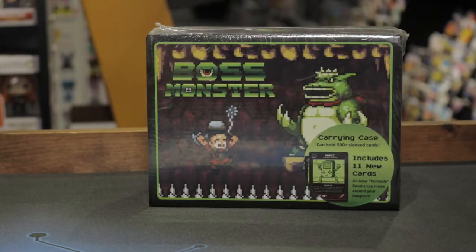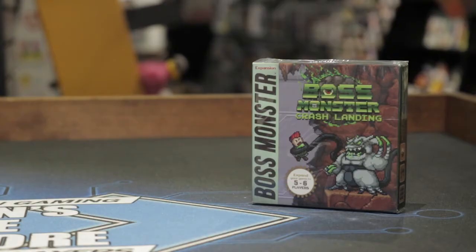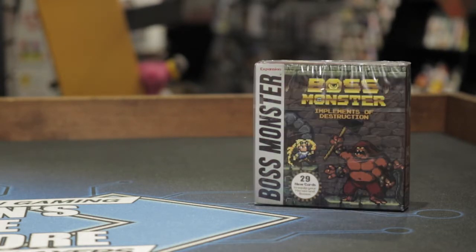The collector box not only gives you a fancy retro lunchbox-style carrying case but also includes the portable expansion pack, adding a new boss and portable rooms to your game. The Crash Landing expansion expands the game to five or six players and brings new alien-themed bosses, rooms, and spells along with the new alien artifact treasure type. Implements of Destruction brings more tools for heroes to use and bosses to claim.